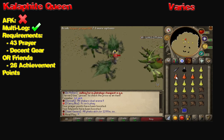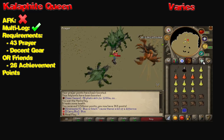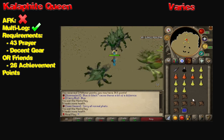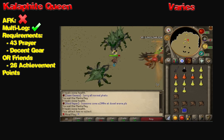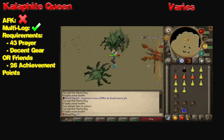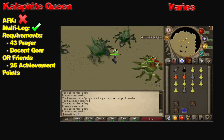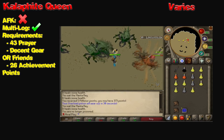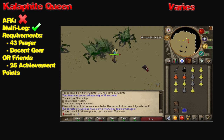Next up, we've got the big mama — the Kalphite Queen herself. The Kalphite Queen is not AFK-able, however you can multi-log if you watch yourself carefully. The requirements are 43 Prayer, decent gear or friends, and 26 achievement points. The Kalphite Queen is actually pretty easy to kill, especially if you have a Karils, which you can get from your construction house combat room for around 30 mil. This is tremendously helpful as it goes through the melee protection on the Kalphite Queen's second form. The Kalphite Queen is a tremendous way to make money as it drops the Rigour and Augury scrolls and the Dragon Defender — all items that are really bought out a lot by players.